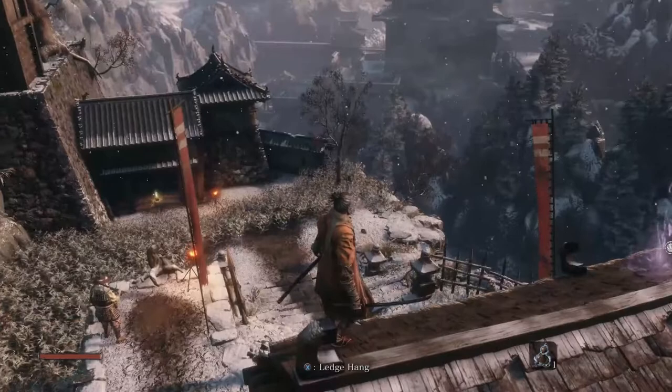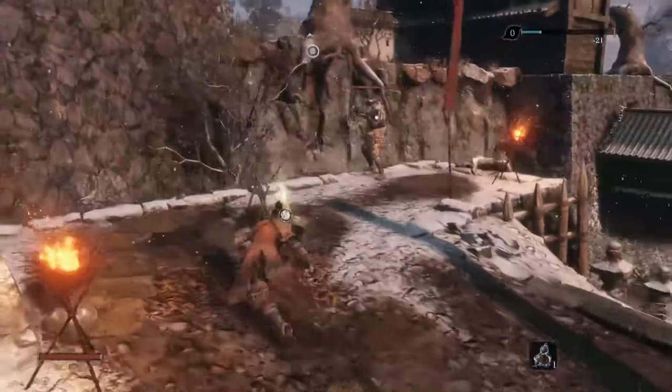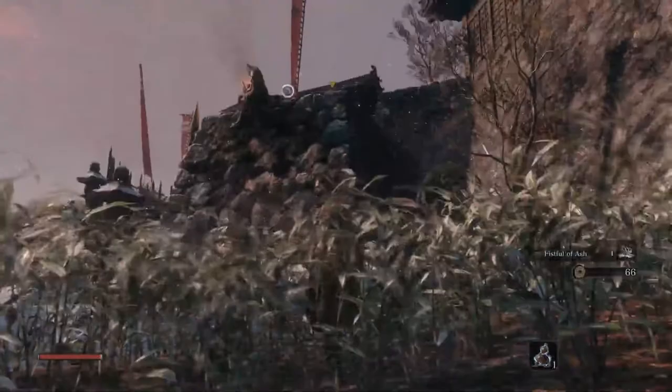Hi ninjas and welcome back to another visual guide of Sekiro. In a previous video we got a taste of an important mechanic of the game, the perilous attacks, which we will go through in this video. Mainly there are three main types of perilous attacks, and luckily there are three separate mini-bosses at the start that each teach a separate perilous attack. Later on there will be more different types, but those we will go through once they become relevant in future guides.